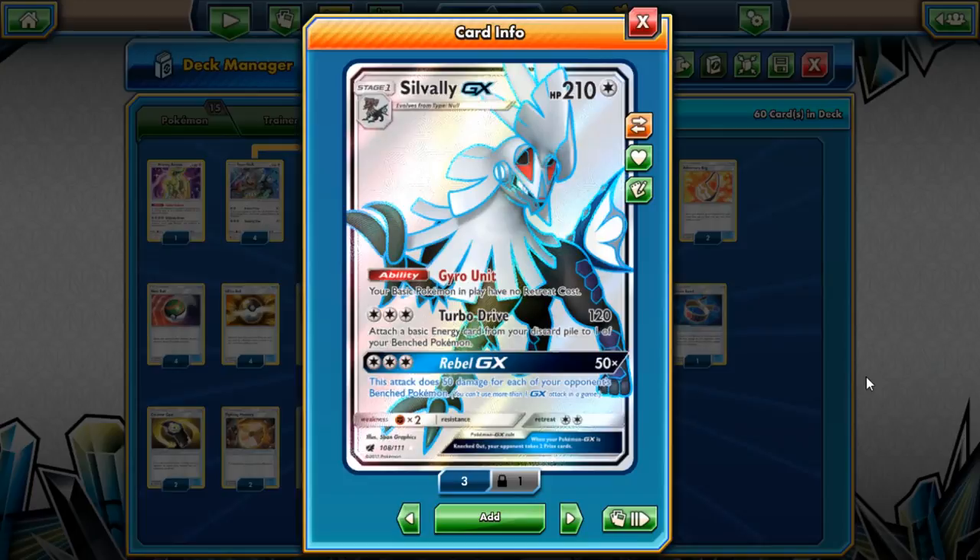Like Decidueye and Zoroark and things like that — some pretty good stuff in the format you can hit for weakness with Silvally. Now that we have access to Mina we can play a fairy-type build, and pretty much in one turn you can just Mina, DCE, turbo drive from nowhere. So you have this cool mechanic where you can turbo drive without having to have any prior setup.